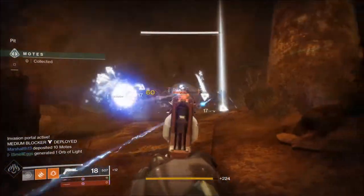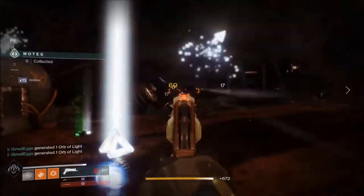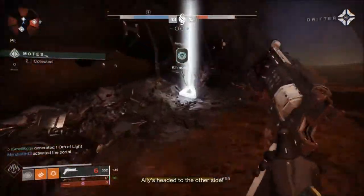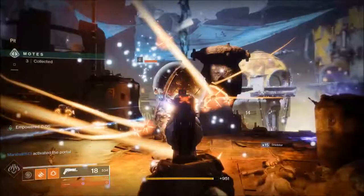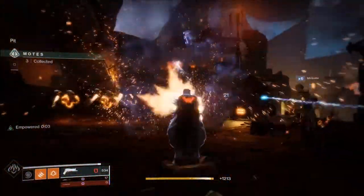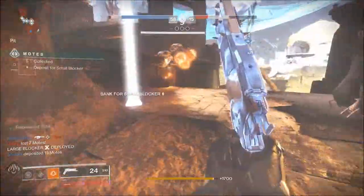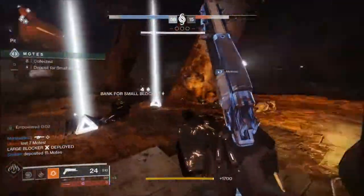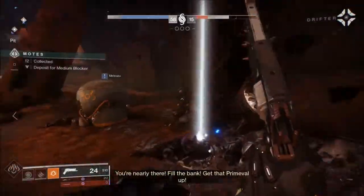Most of the old exotics are still more relevant than ever, especially this weapon. If you didn't know what Crimson does: this weapon auto reloads every time you get a precision kill. It also starts your health regen every time you get a kill — it doesn't have to be a precision kill for the health regen, but it auto loads your mag every time you get a precision kill, which is absolutely awesome.